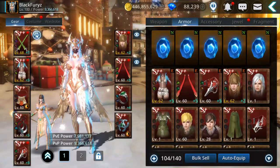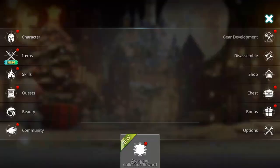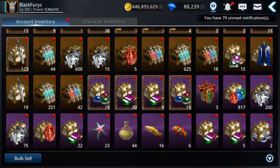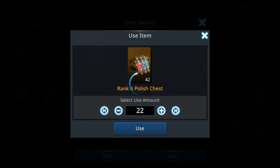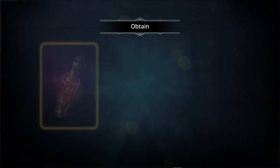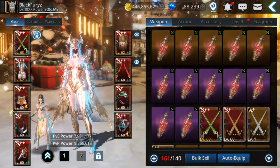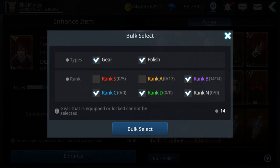I need more materials. Let's go get more from here — 22 rank B polishes, and the rest will be rank B as well. I will work on the pet after, but let's get this gear to 260 so we can do the fusion after.